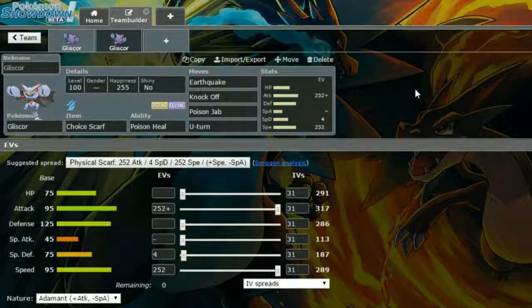Do be cautious, obviously, of Ice types and Ice Shard, because that can be a real cripple to this set. EVs: we have max Attack and max Speed with an Adamant Nature — more Attack, less Special Attack — and four EVs in Special Defense. Just choose the move you want; you can U-Turn out to get some momentum going.